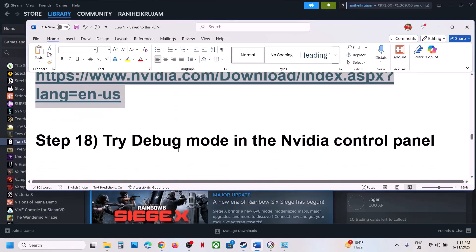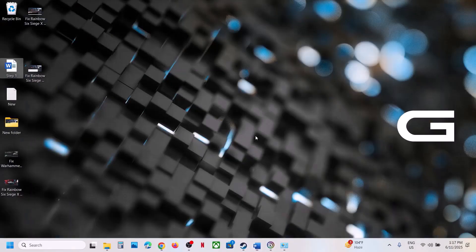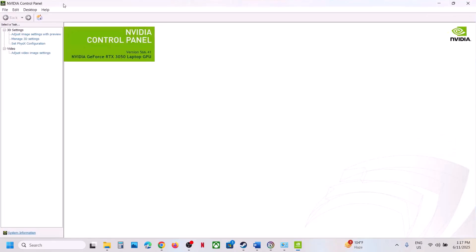The next step is to try Debug Mode in the NVIDIA Control Panel. Right-click on the desktop, select Show More Options, then NVIDIA Control Panel. Once it's open, click Help at the top left, then click Debug Mode and make sure Debug Mode is checked. Then launch the game and check.